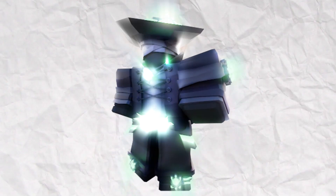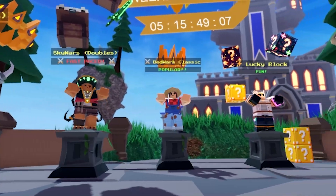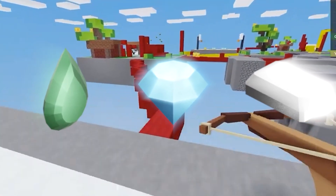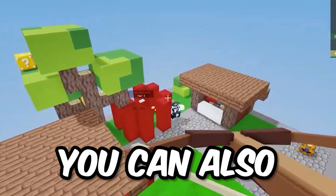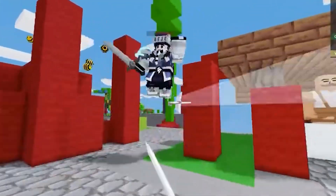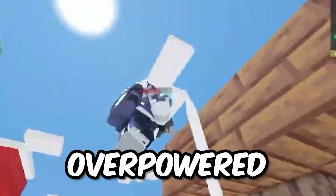The Bounty Hunter kit is a really good option for 30v30, ranked, or even squads or duos, as you can get a ton of really good loot. With the new buff, you can also spawn kill enemies to farm infinite resources out of them, which is super overpowered.